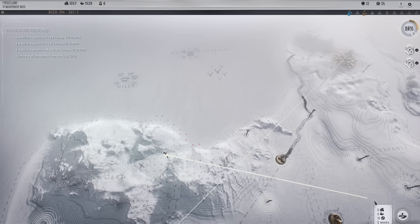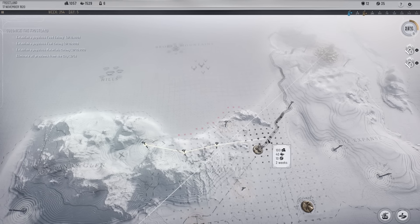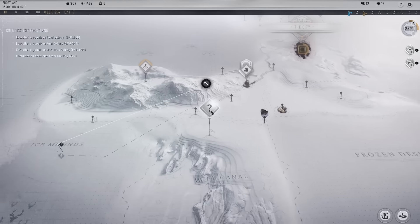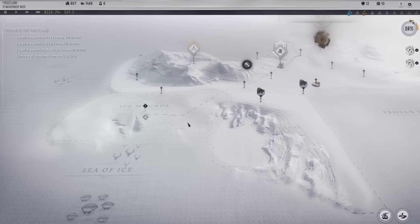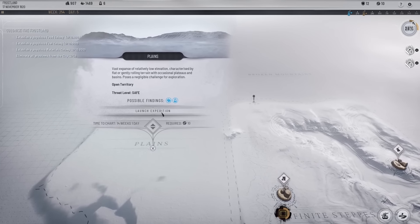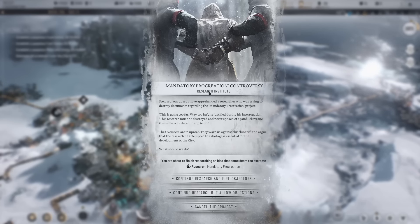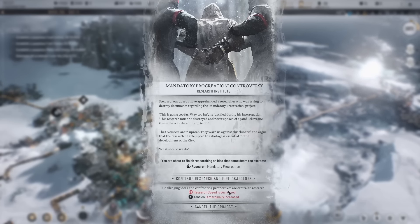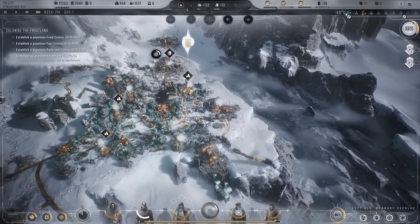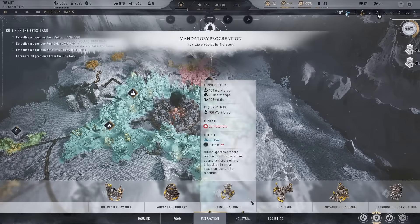I think it may be time to start another one of these settlements, so let's connect the path to it — I'm going to build a skyway right off the bat. We'll connect it to there. We've got these to unlock as well — analyze for research. We're charting down this way and some areas up here too. Mandatory procreation controversy — we will allow objections since our research speed is very quick, so it just decreases research speed a little.